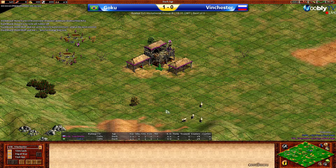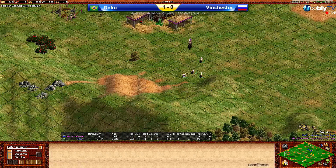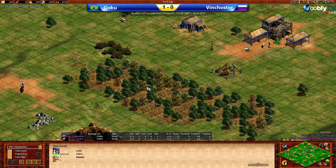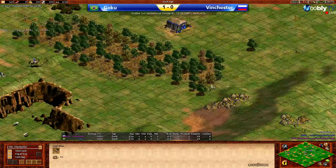Heading into Game 2, we're going to see a Celt War. Of course, players have to use the same civs as they were using before. Let's take a look at the maps. Goku was the one who chose to use his restart in the previous game, which means that he will have been hoping for a much better map this time — and I'd say he's got that.